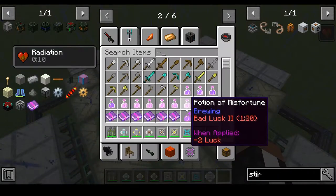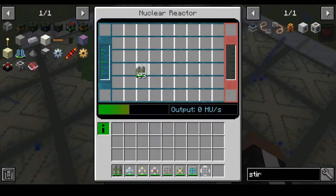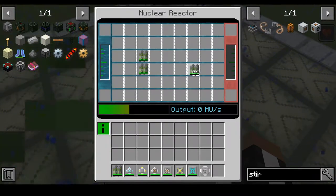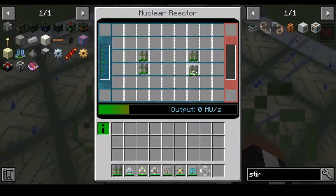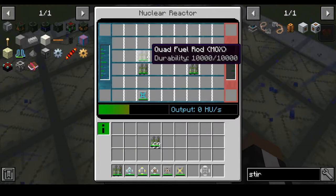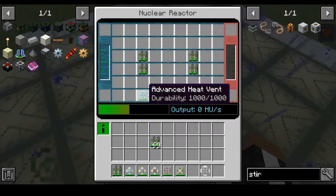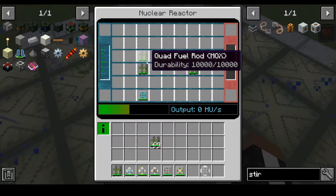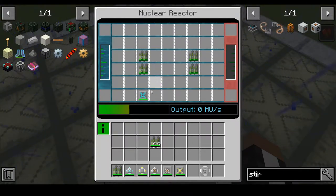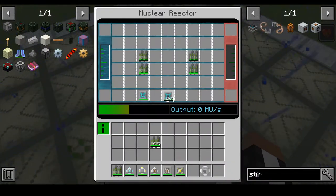Now I have some basic components, some vents and things. We're gonna be trying to run MOX. What MOX is — is mixed oxide fuel. Basically the higher the temperature of the core, the better it will run. It does have less durability than normal pure uranium, but this is perfect for what we're gonna be doing today.